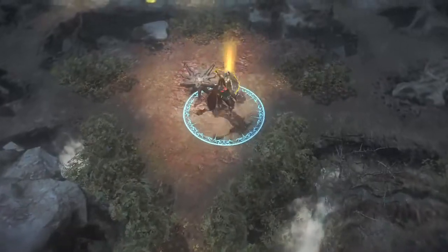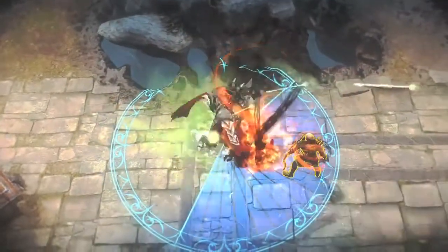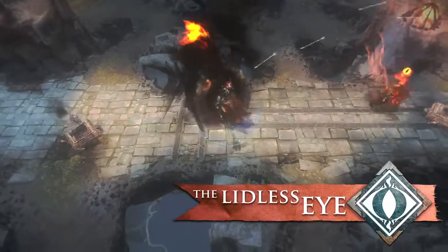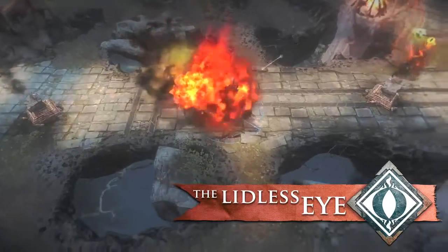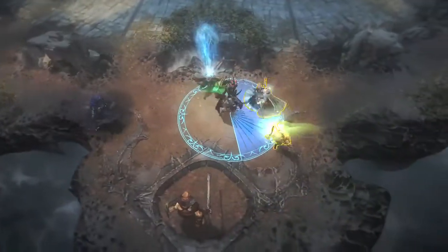Use ability combos to maximize Sauron's damage output. Root an enemy with Dark Lord's Reach, then knock them back with mighty Barad-dûr. As they flee in terror, the Lidless Eye can finish them off, no matter how far they run. Face the Dark Lord at your peril.